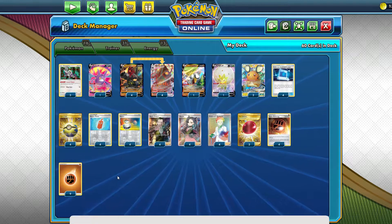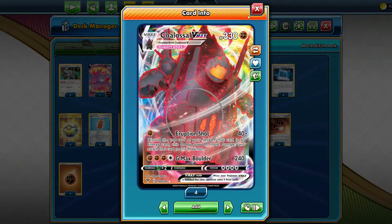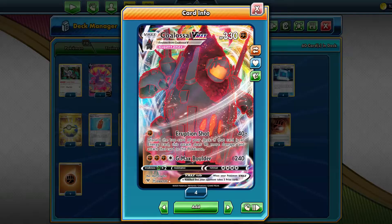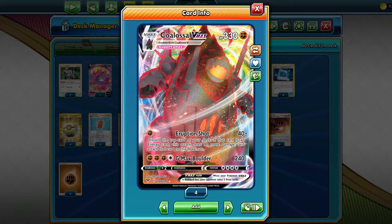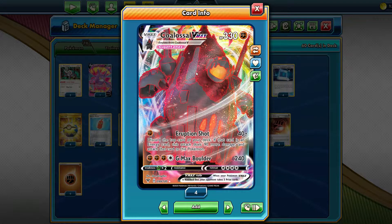I hope all of you guys are having a fantastic day. In today's video, we're going to be taking a look at Colossal VMAX. This card was pretty hyped up before Vivid Voltage came out — being Fighting-type is great, you hit Peek Around for weakness, you hit Eternatus for weakness, 330 HP, pretty bulky. This card hasn't really done terribly well but hasn't done terribly bad at recent tournaments. Colossal VMAX won a 190-plus player tournament, so definitely a good deck.